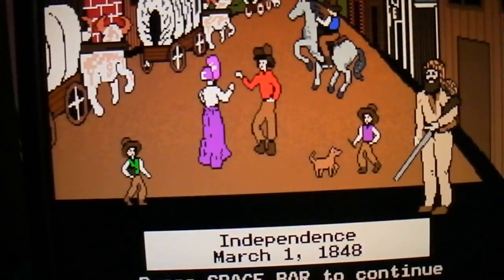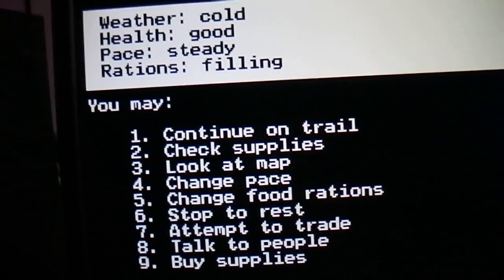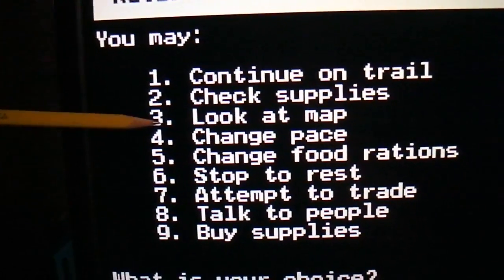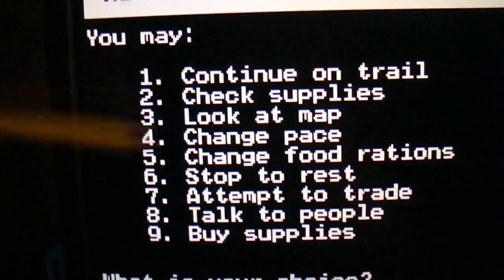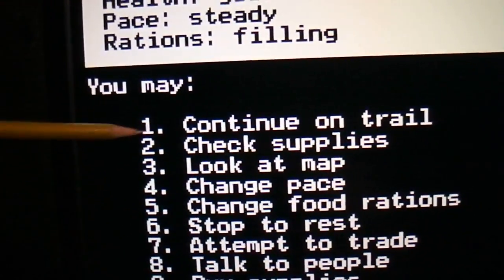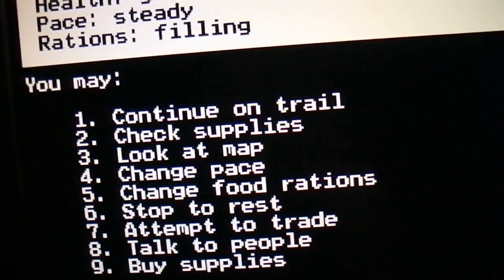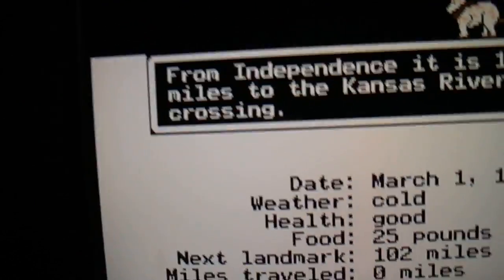It's loading. It's Independence — March 1st, 1848. Press the space bar to continue. These options would vary based on where you stop, but for now we're going to continue on number one: continue on trail. Because I don't have time to show you all the options.